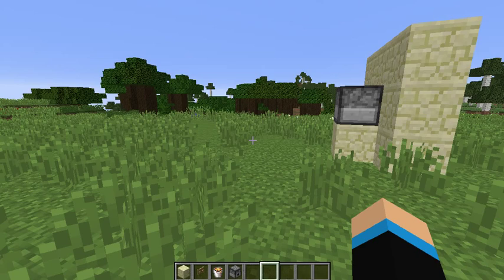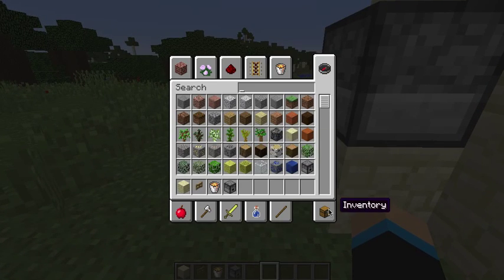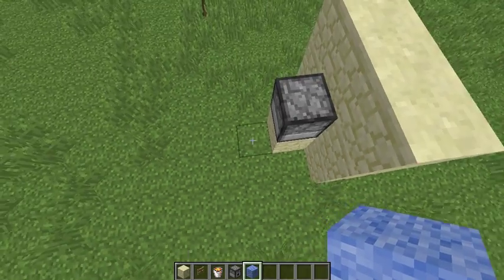Next we are going to get to this dispenser and use your first wool colour — I chose light blue — to create a sort of S-shape.